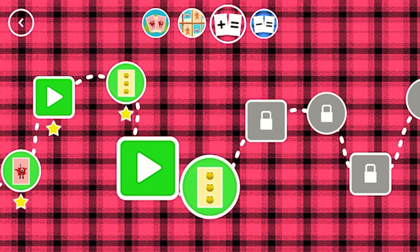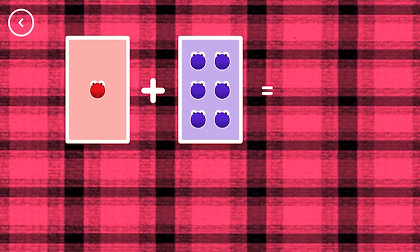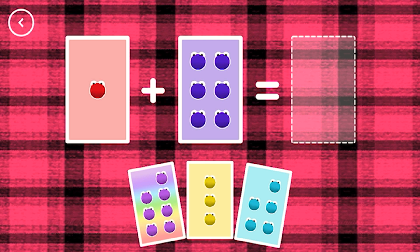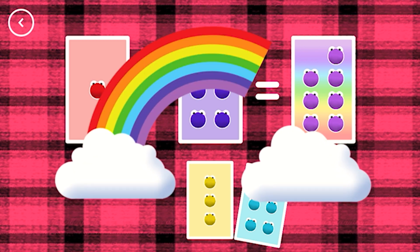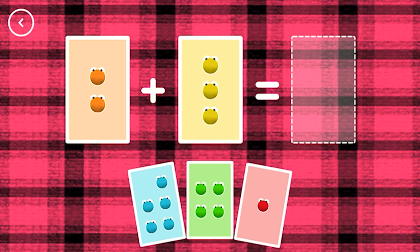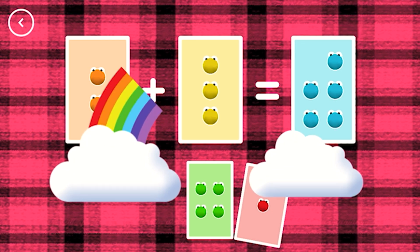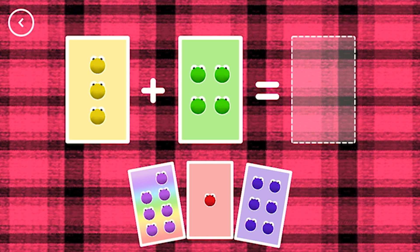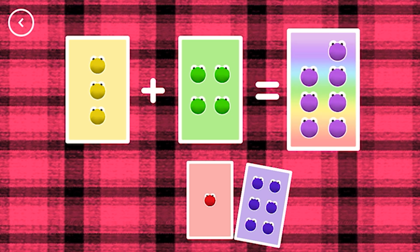A new level has unlocked! You've unlocked a new number! If you start with this many and add this many, how many do you have all together? 7! 1 plus 6 equals 7! That's the correct answer! 5! 2 plus 3 equals 5! Correct! 7! 3 plus 4 equals 7! Yes!